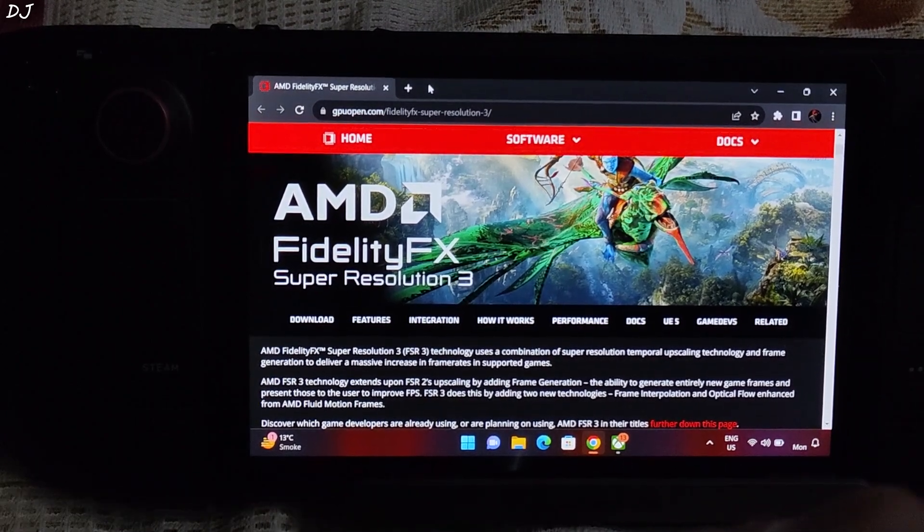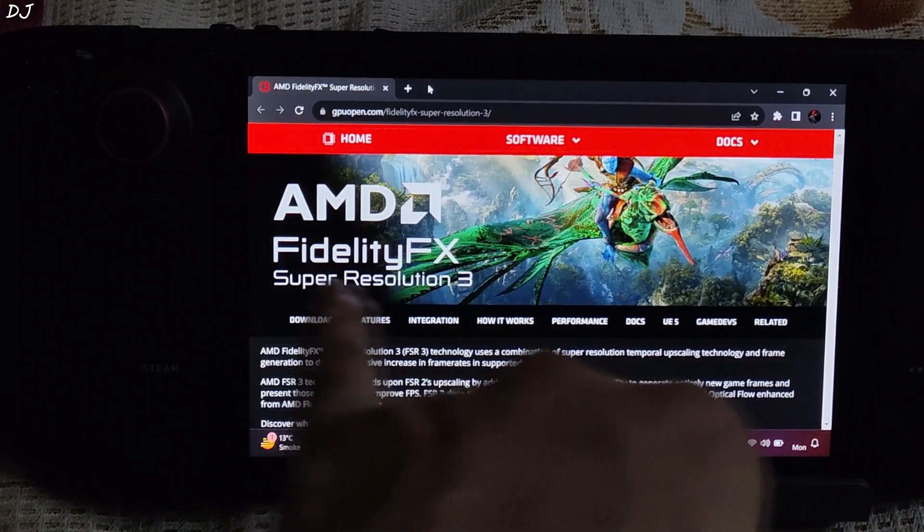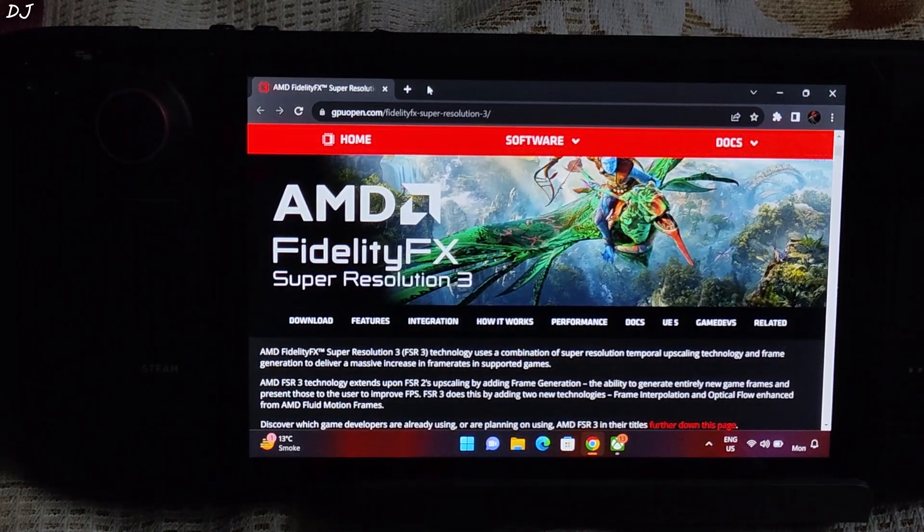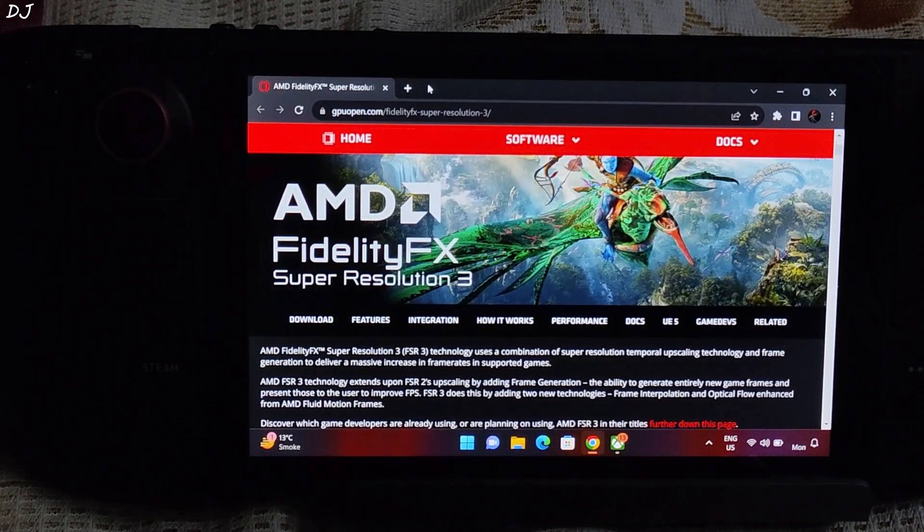Welcome back. Three days ago AMD published the source code of their open source upscaling technology FSR3. You can expect to see more game titles with official FSR3 support. The upscaling component of FSR3 does not require any fancy hardware to run, but some of its components do require specific hardware to work properly, like frame generation.